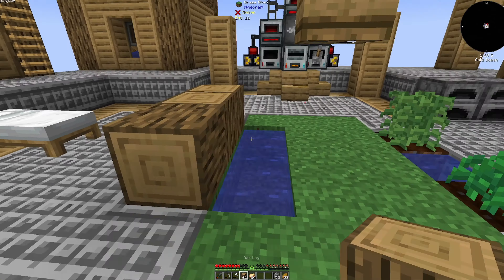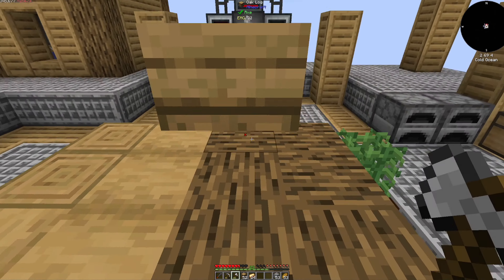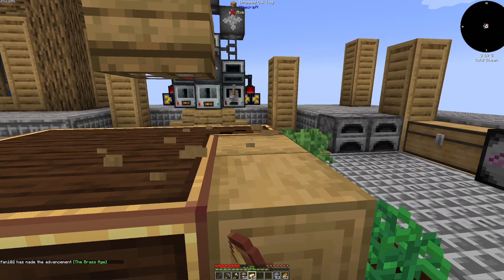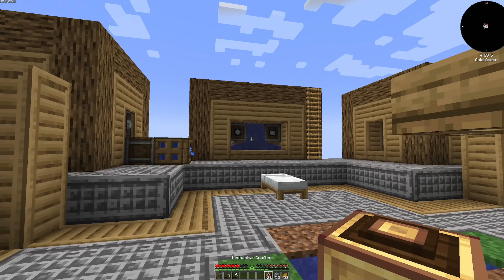To make the brass casings, it's very similar to the andesite casings. We're going to strip all these logs and then tap them with the brass casings. We'll throw those down and pick them up. 12 should be more than enough. We are going to need 21 mechanical crafters — you get three per craft. That should be exactly 21. Throw those in and we should be able to build up our crafter.